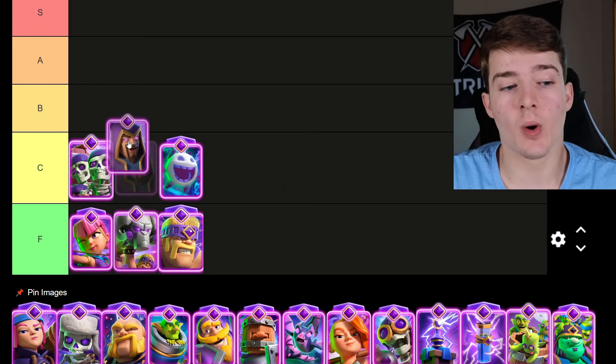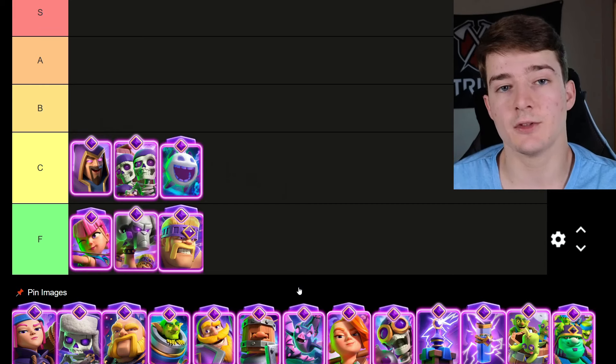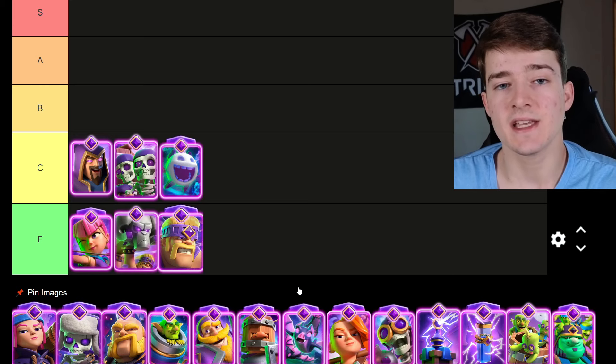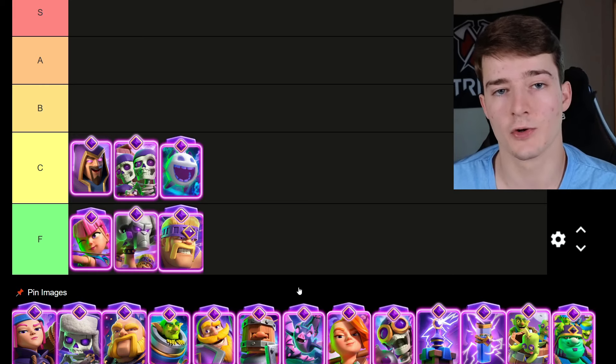The Evolved Wizard is going in C tier as well. He used to be one of the best evolutions in the game, but after the two nerfs he got — where his shield hit points were reduced and the amount of knockback he deals is less — he has been played a lot less since then. He still can be played in some decks with Pekka, for example, but he's a lot worse than before.